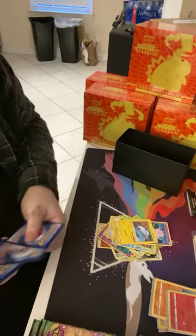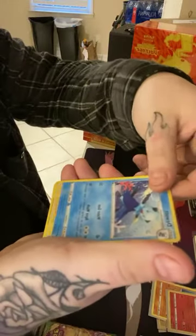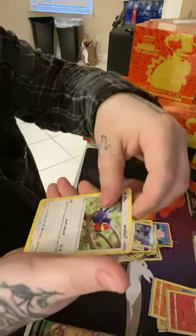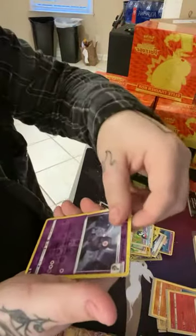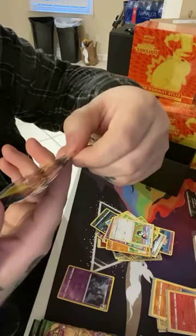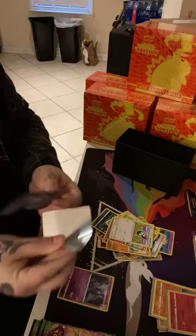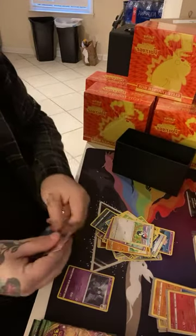Energy, Sableye, Dewott, Opal, Taillow, Yanma, Wooper — that's a cool card art. Pick a Peck. Dusclops Reverse Holo. Aegislash VMAX — Super Rare! That's what's up, hell yeah! One VMAX out the pack, I'm happy with it.